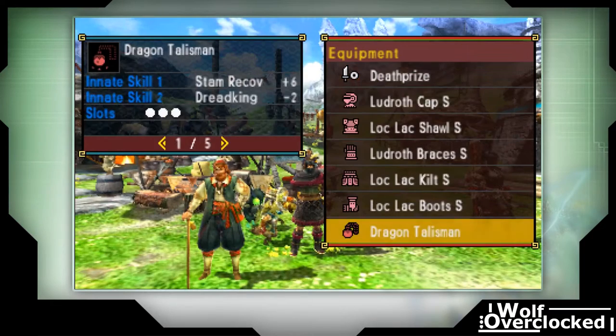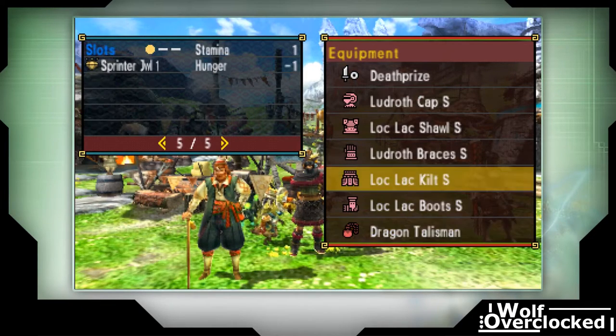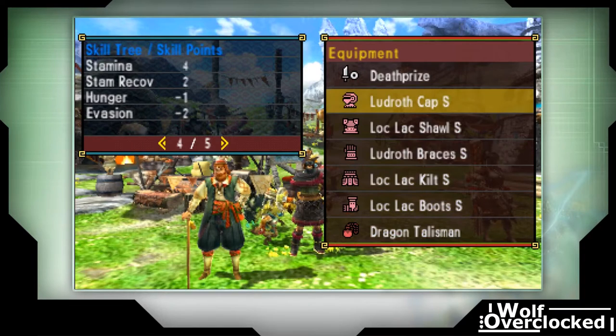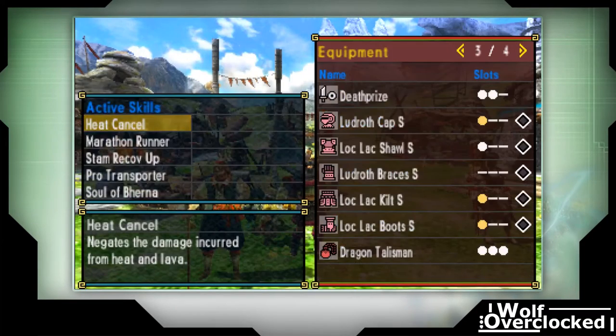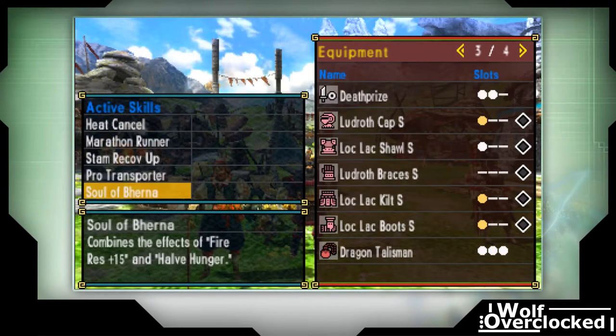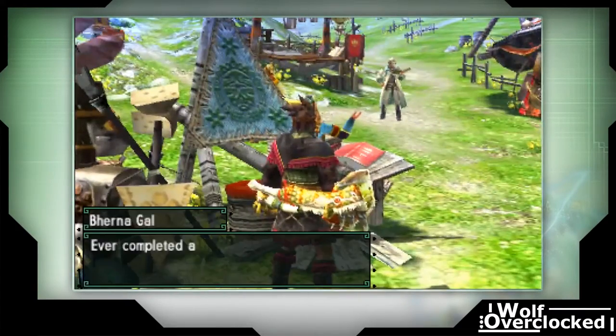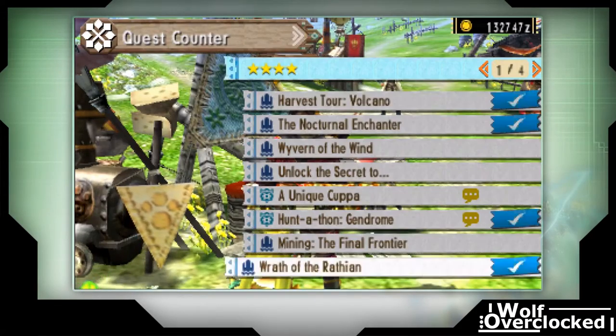The talisman I have gives a chunk of Stamina Recovery Up, and then I gemmed in a plus one gem there. The Ludroth braces have one and the cap has two. The Ludroth gear also has stamina which will give you Marathon Runner with a two-slot weapon. I also gemmed in Soul of Burna because that has Halve Hunger, which means less eating items as we go through our delivery quest.